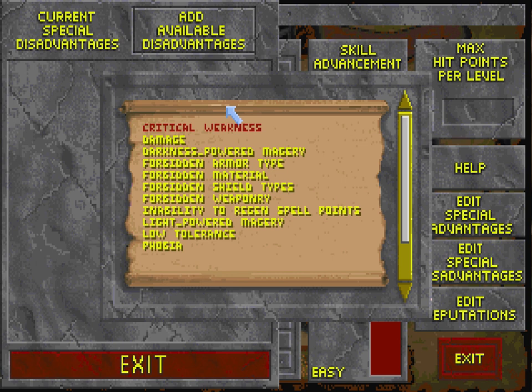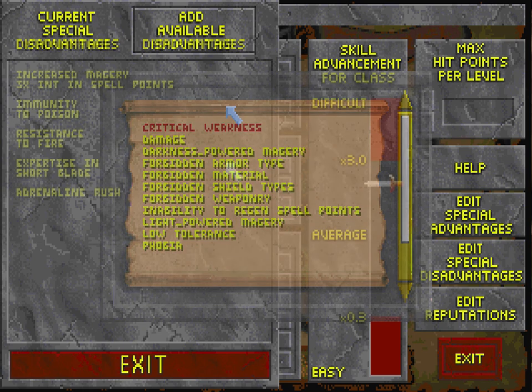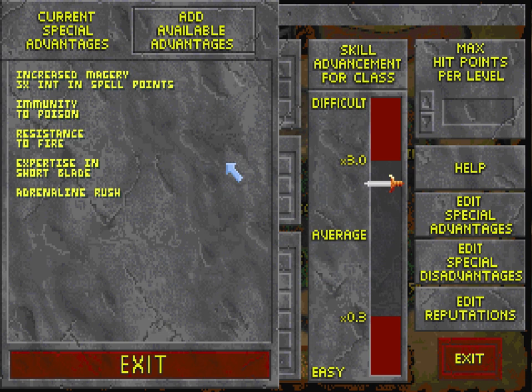There's a lot of room for flavor, and a lot of room for min-maxing here as well. My main goals when choosing my advantages and disadvantages were: first, I wanted my skill advancement at the fastest it could possibly be. Second, I'm not too concerned with min-maxing so much as adding meaningful flavor choices to my character — to round up my class both gameplay-wise and lore-wise. The most important choice I made gameplay-wise was increased magery times three, which is extremely important for anybody that wants to be primarily a magic user. My character is basically going to be 50-50 stealth and magic.